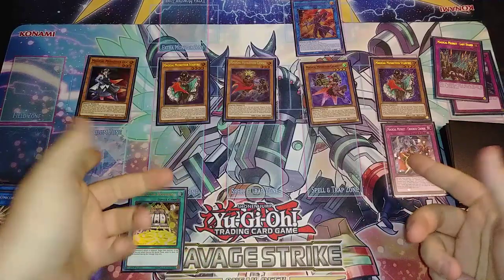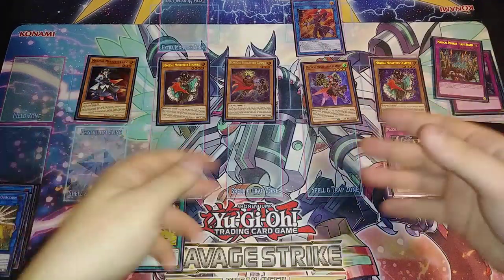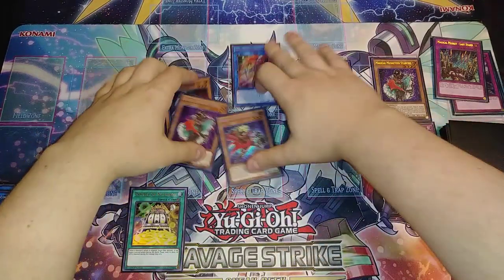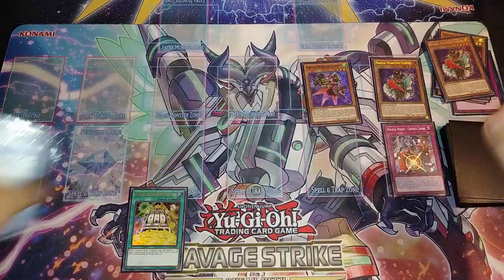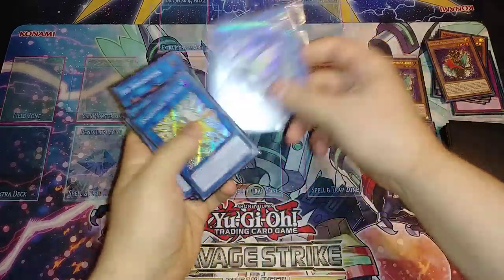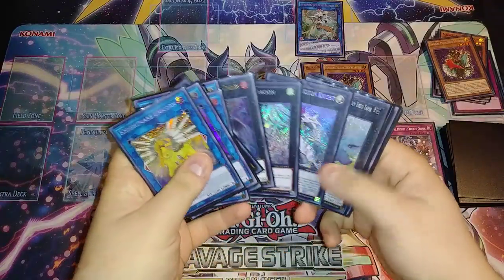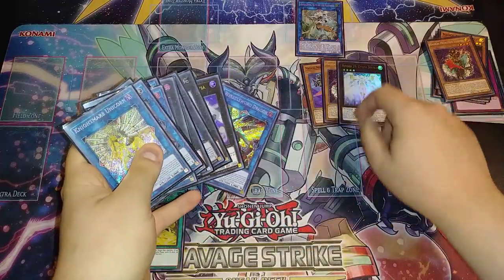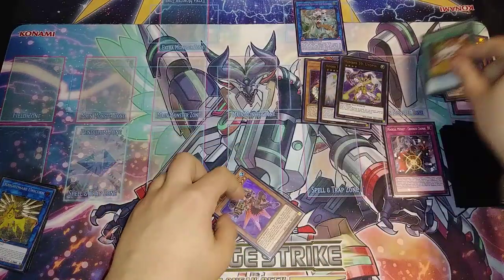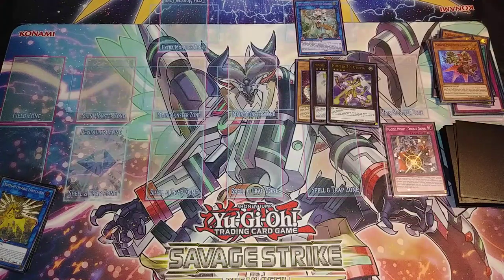Now you have two Starfires, Calamity, Caspar, and Doc — a nasty field. Link four of them into Appaloosa using Caspar, Max, Starfire, and Doc — all four have different names. Then overlay Calamity and the remaining monster into Utopia Double, overlay Utopia on top, negate the attack, drop Double or Nothing for 10,000 attack and swing for game. With Appaloosa for negation backup and a 10,000 Utopia, that's game and set.